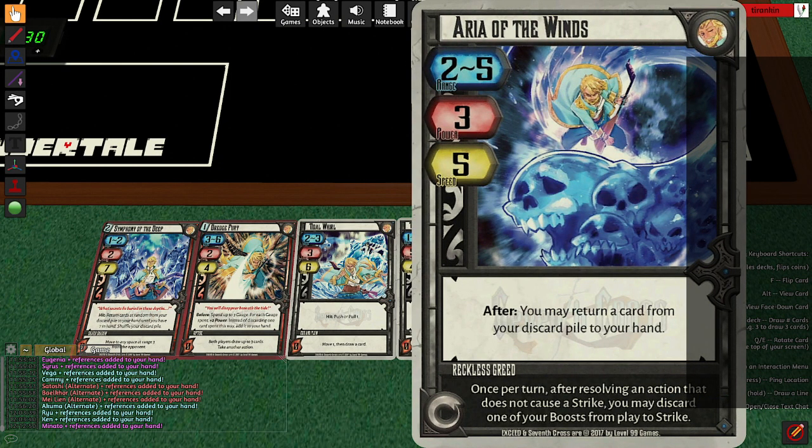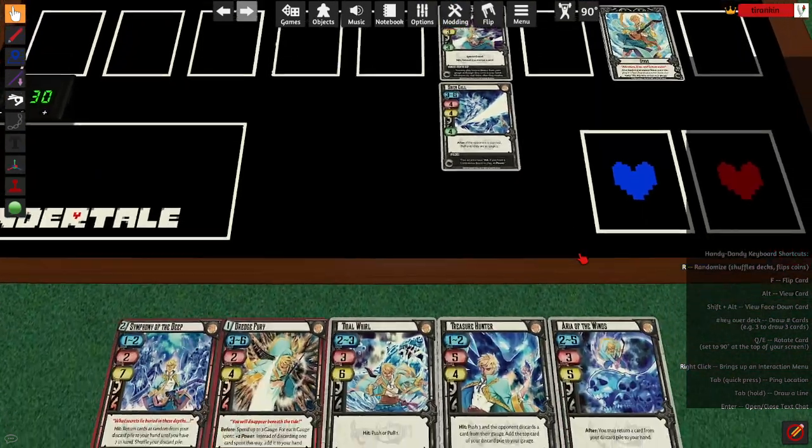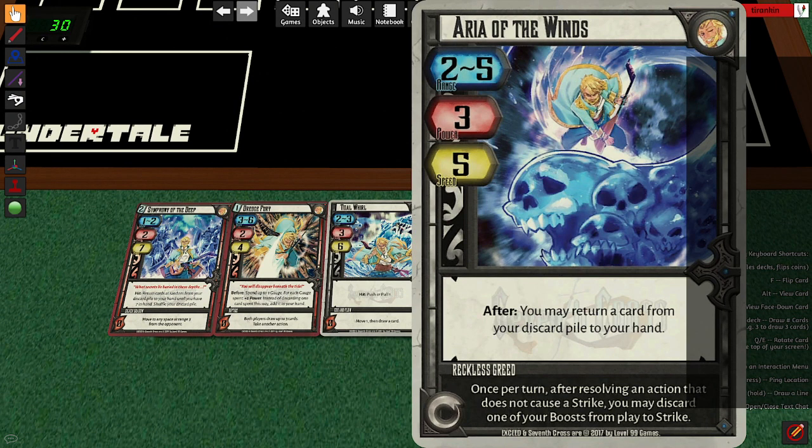Aria of the Winds: 2-to-5, speed 3-to-5. After, you may return a card you just played to your hand. One of the earlier recurring fireballs. Aria of the Winds recurs in a very turn-inefficient way, and it only recurs if you don't transform one copy. You have to get a copy into your discard pile in order to recur it, and use the other copy to recur it. But it's a fast fireball shape — very standard. 2-to-5, 3, 5. It doesn't have weird interactions; it's good. It's a lot like Siren Call: you are a character with projectiles, you will be in projectile range. So he now has a fast, a mid-speed, and a good-at-everything projectile.